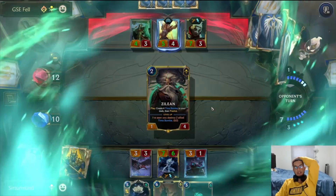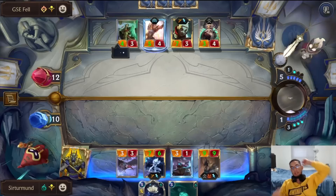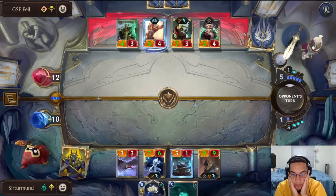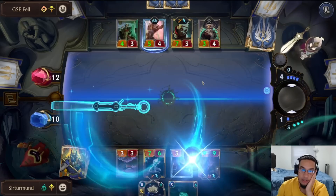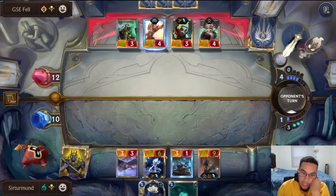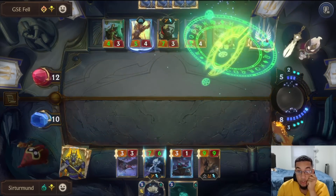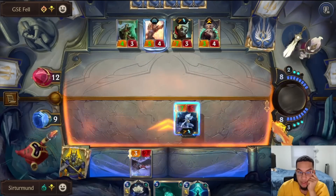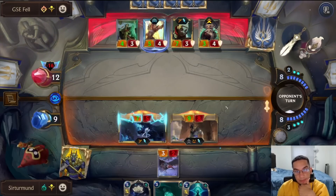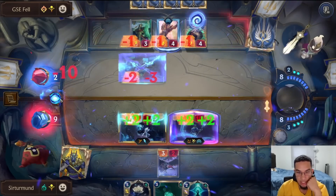Opponent decided to tap down one source of damage, so let's go ahead and summon Nasus. If they have Chrono Break, they don't get value because we didn't kill any units — all they get is the Rally. They'd need Chrono Break into a second one. Opponent has to block — we can attack with Kindred and Nasus. We do lose to Quicksand though, so that's still the big punish. If we go here, opponent has to block with at least one unit, slowly losing their board. If they don't block Kindred, we can always use this Glimpse.